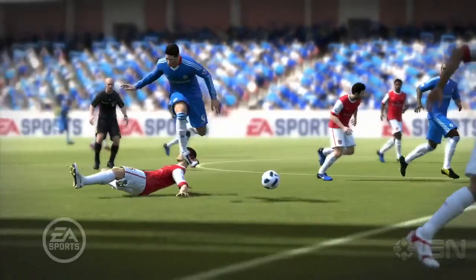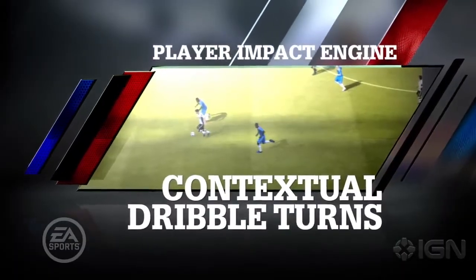To illustrate the point about the variety we get, I want to talk about contextual dribble turns. Using the left stick, you could beat a player last year by maybe taking just a 45 degree dribble turn. But sometimes when you would do that, maybe you'd knock the ball by him and that player would stick out a leg trying to tackle you, or really be in the way of where you're trying to go after the ball has passed him.